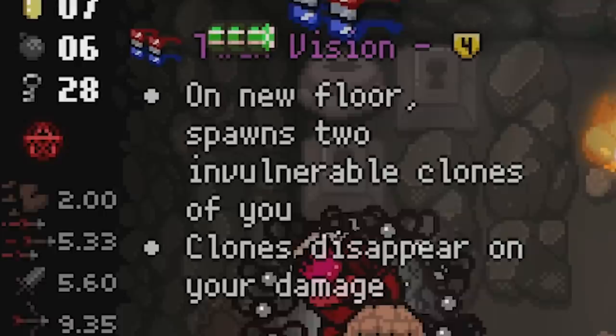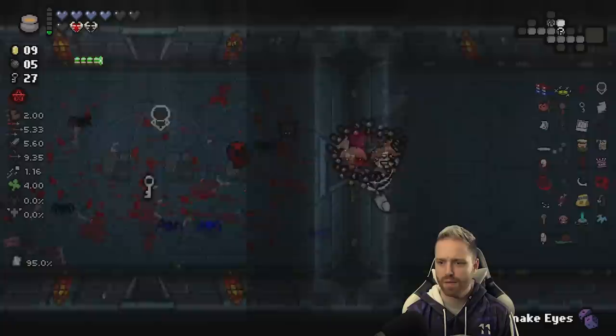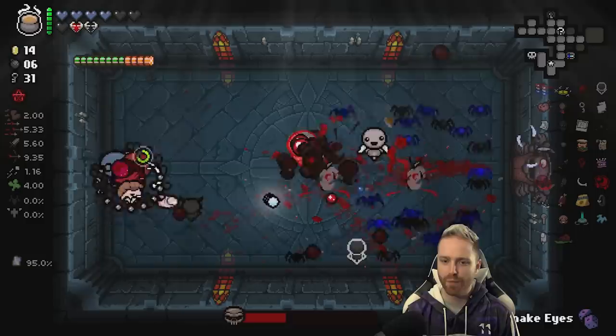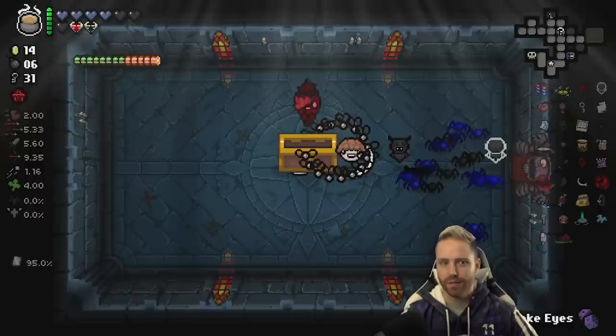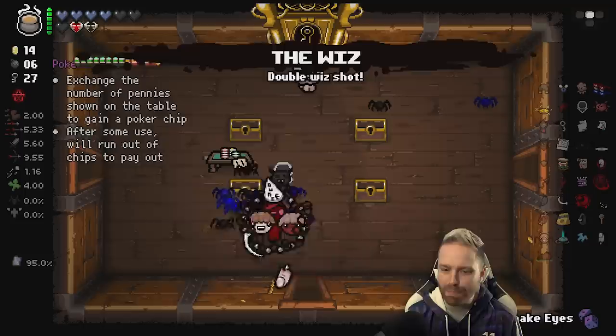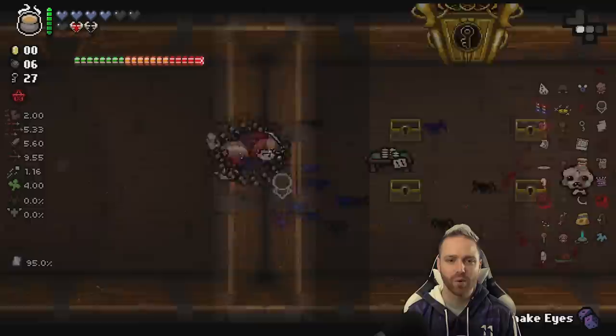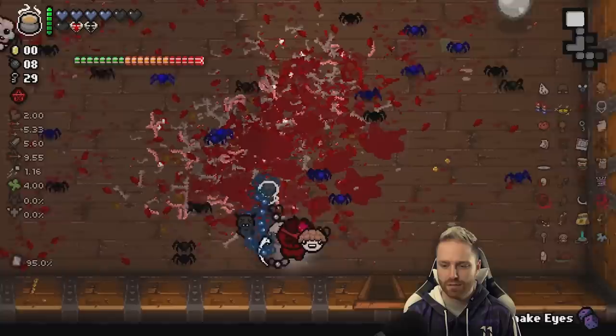Secret room's got Something Vision - on new floor spawns two invulnerable clones of you, disappear on your damage. Every single room? It's that new floor, but here they are. Isaac flight - it's going real quick, didn't even get a chance to hit second phase. Get down to that chest. We've got punching bag, Insectoid, Parasitoid, Strange Attractor - screw it - and Dunce. Absolutely, with C-section all of these things are going to be great. The chip's red now - let's find the max number of chips. That's 21 - the max? I guess that makes sense, like blackjack.